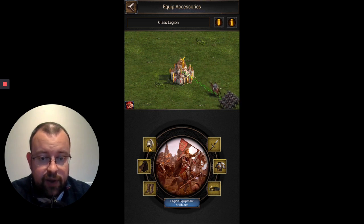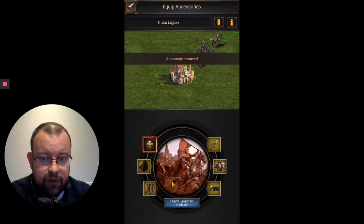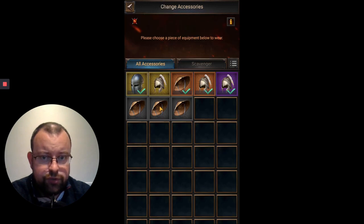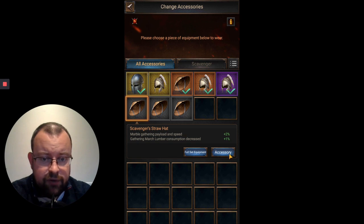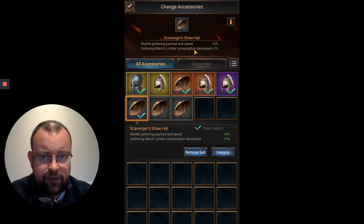If you want to apply a different type of gear to any of the six slots, just click on the slot. You can click unequip to remove it, then click again and it will give you options for all the accessories you've crafted that fit that slot. If a piece has a tick in the bottom right-hand corner of the icon, that means it's already equipped to another legion and you won't be able to select it. If I put this scavenger's straw hat on and click accessory, it gets attached to my cav legion, giving me an extra 2% marble gathering payload and speed, plus gathering march lumber consumption decreased 1%.